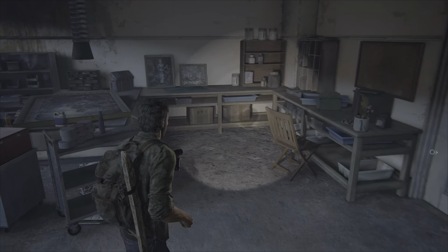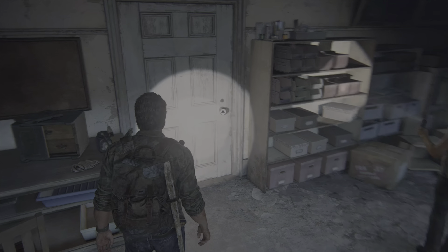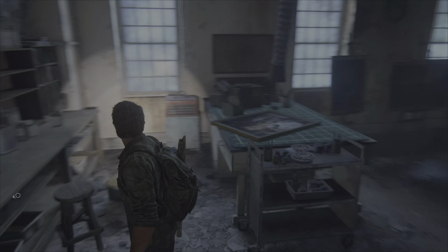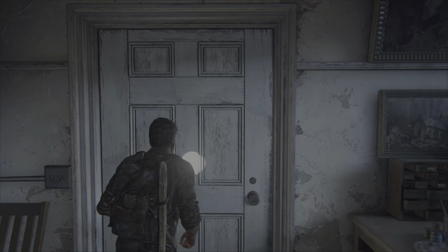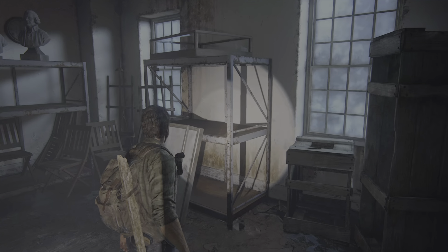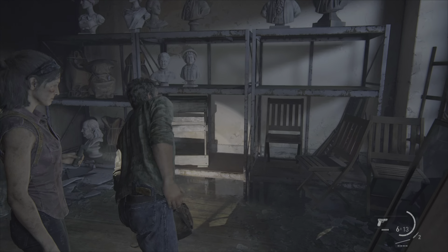Oh, there's a museum. Oh, I remember this part. There's nothing here though. We have two doors here. Let's try door number one. Scissors — what can I craft with that? A shiv, I'm gonna use it, just in case we find ourselves with some clickers.